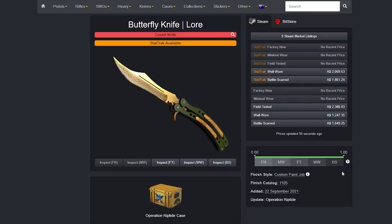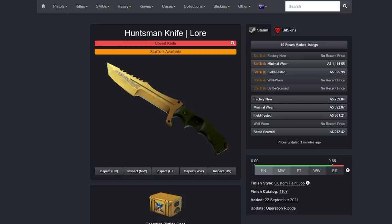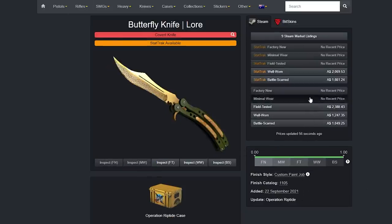This is something Valve can probably never fix, so it's going to be stuck like this forever. And it has consequences as well, because it means Factory New and Minimal Wear Butterfly Knife Lores will be rarer than Factory New and Minimal Wear Lores from other knives, like this one for example, which means those knives — these two here — are going to be more expensive at the expense of these three knives over here.